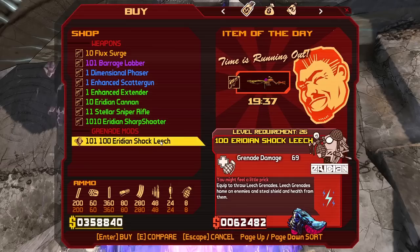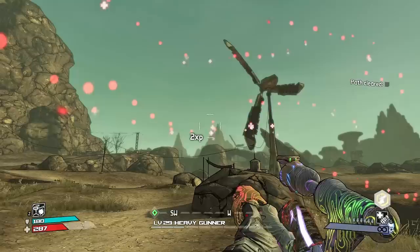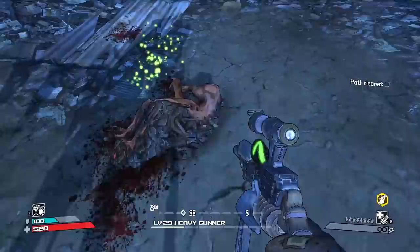Well that was fast. Also I'm not gonna check it - I said only grenade. The Iridian Shock Leech - 'you might feel a little prick.' Equipped to throw leech grenades - leech grenades home on enemies and steal shield and health. That's nice - so it's like the Leech from BL2? I'm taking it. Boom - and I'm full HP! That's so cool. Yeah, with the homing too - I throw it and forget about it and I heal up.